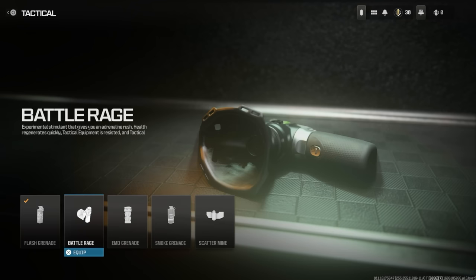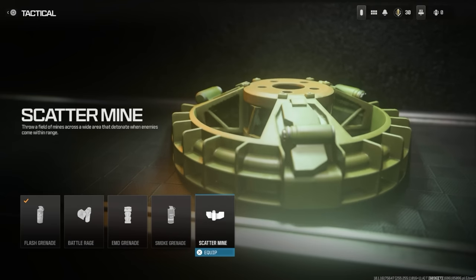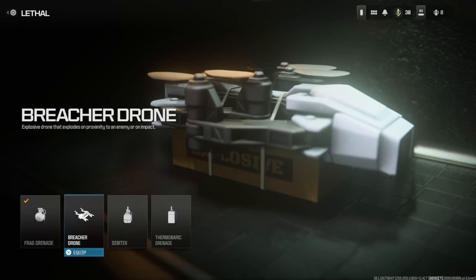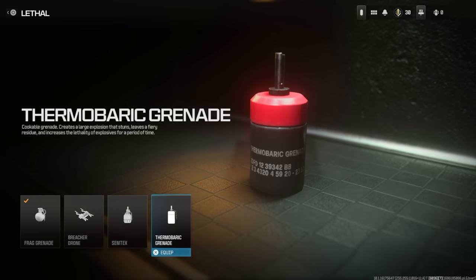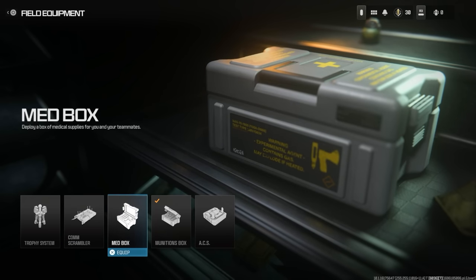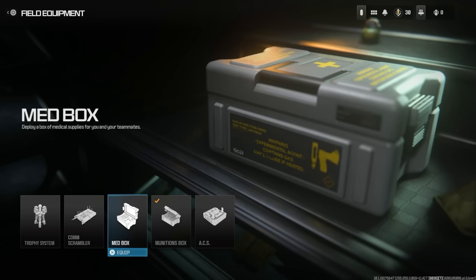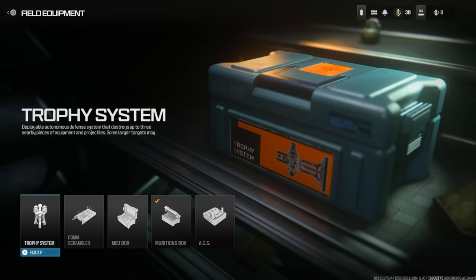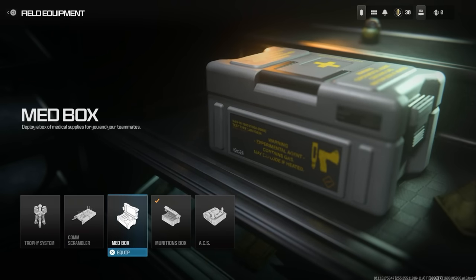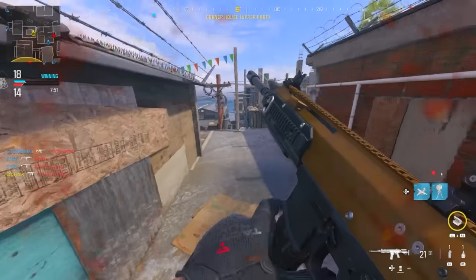For gameplay equipment changes: Battle Rage is now a tactical rather than a field upgrade. New tacticals include the EMD Grenade, which applies a tracking device revealing enemies on your minimap, and the Scatter Mine, which throws a field of mines that detonate when enemies come within range. New lethals include the Breacher Drone, an automated explosive drone, and the Thermobaric Grenade, essentially a thermite. New field upgrades include the Comm Scrambler (disables enemy comms and UAV pinging), Med Box (deploys medical supplies for your team), and the ACS — an automated computer spike that captures points and hacks enemy devices.